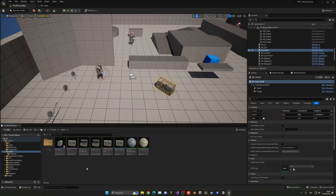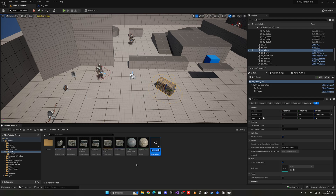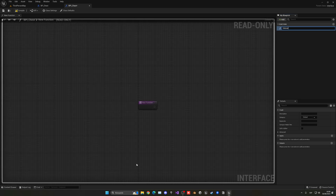Leave the collision preset set to Overlap Dynamic. Now let's create a new Blueprint Interface so we can interact with our chest. Right-click, go to Blueprints, and create an interface — name it 'BPI_Chest'. Open it up and it will automatically create a new function. Let's call it 'Open Chest' — that makes more sense.